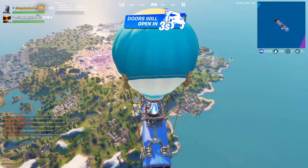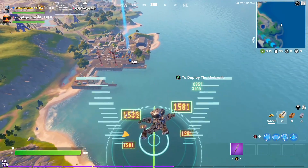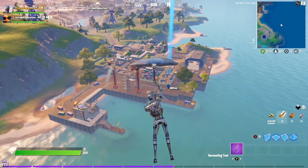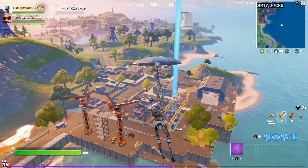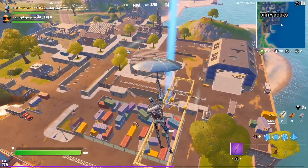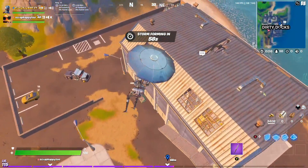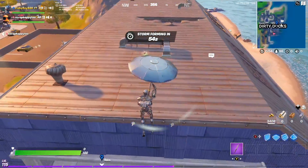We're going to start spending our gold — let's start at Dirty Docks. When you have the Shadow Tracker it basically gives you wall hacks, because if we're going to become the strongest terminator in this whole game, the Shadow Tracker is going to give us a crazy advantage. Oh, a shotgun on the roof — that's not bad.